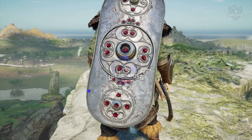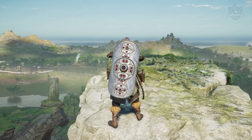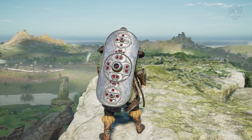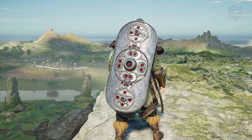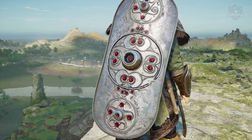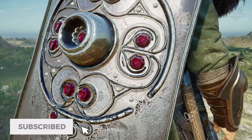Hey guys, Lunar here and welcome to this Assassin's Creed Valhalla Wrath of the Druids DLC video. In this one I'm going to be showing you guys how to get the secret K'Khalin shield that's found in the game world easily enough but requires things to collect before you can unlock it. If you're looking for any of the other armors, weapons and shields from the DLC, I have them linked in the description.